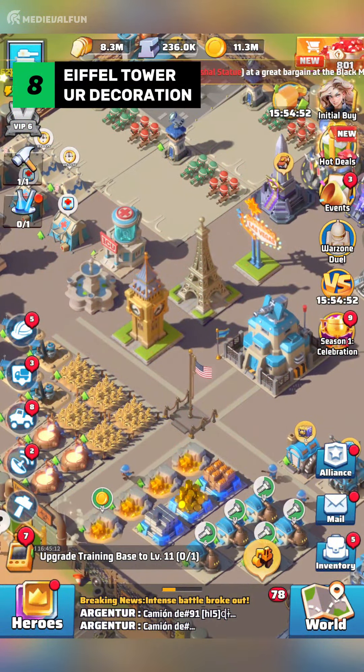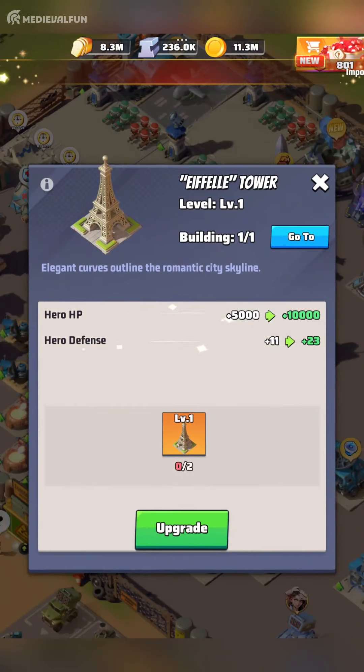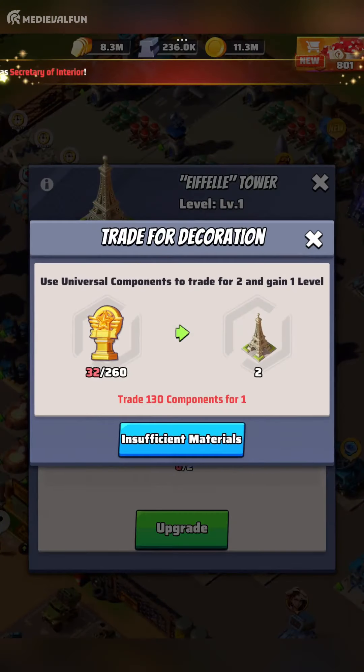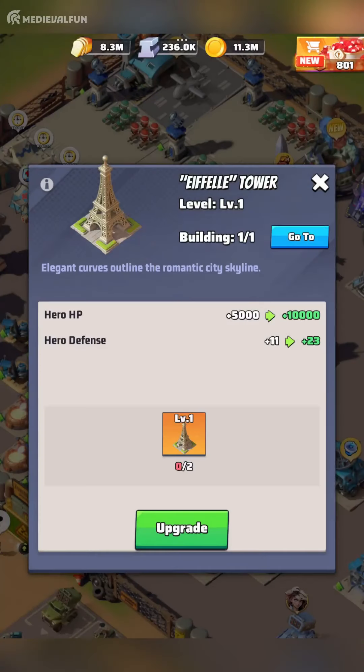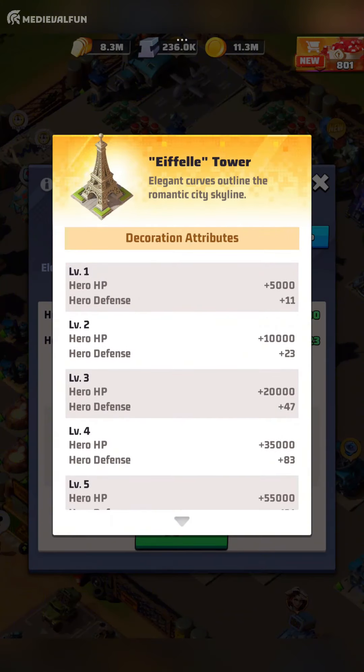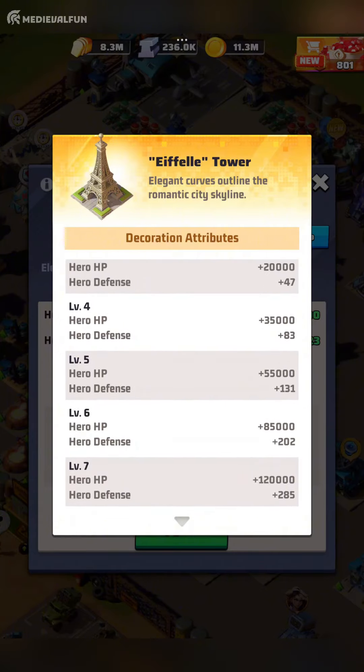Number 8: Eiffel Tower. The Eiffel Tower decoration offers a balanced enhancement to your heroes by providing both HP and defense boosts. Although the defense boost is not as high as other decorations, it still adds a decent amount of tankiness to your heroes. For reference, 1,300 is the highest defense boost at the moment in Last War Survival, offered by the Military Monument decoration. The HP boost of 120,000 is what makes the Eiffel Tower a must-have decoration, ensuring your heroes can resist more damage in either PvE or PvP combat.